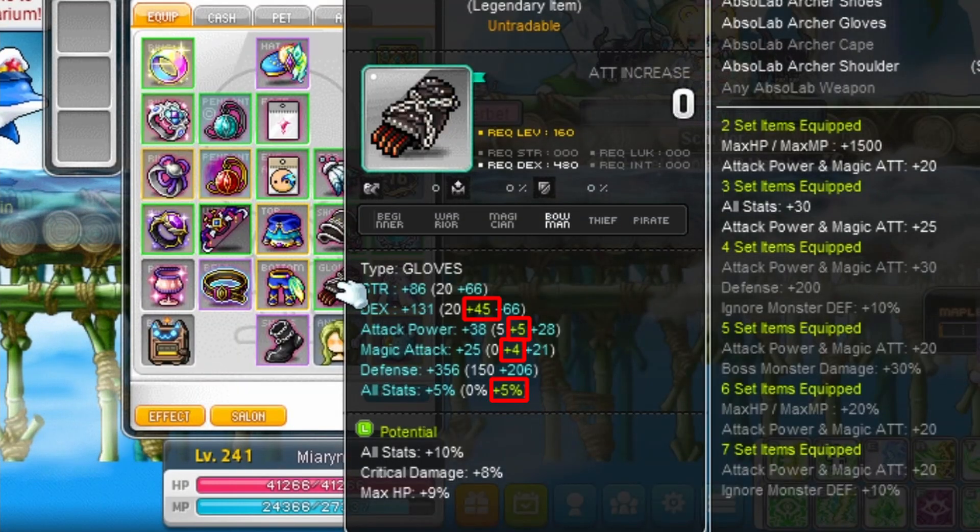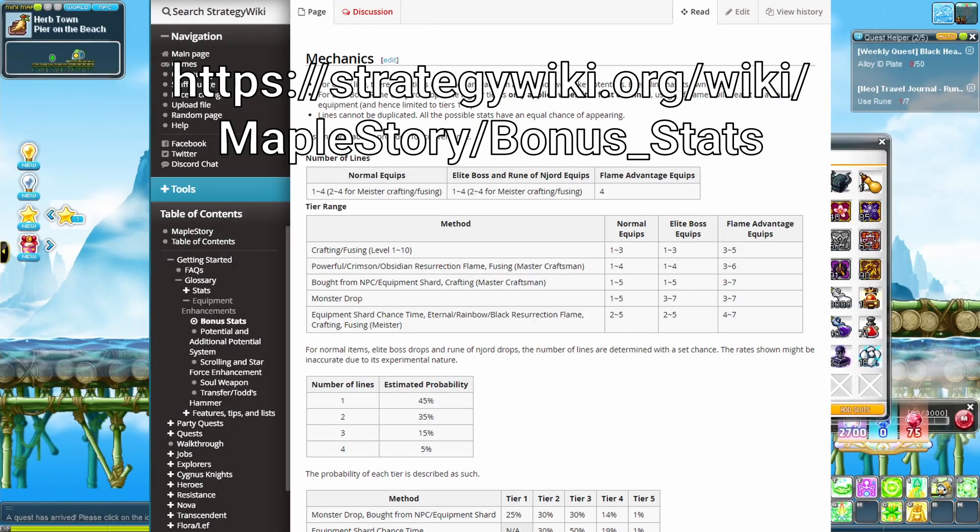Here's your gear. Some have these numbers — these are called flames. Reroll flames with these items. Check the formulas for more details.